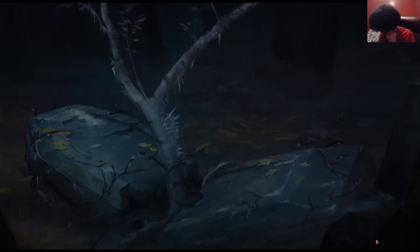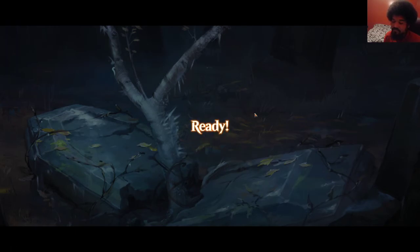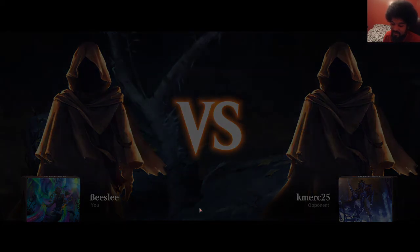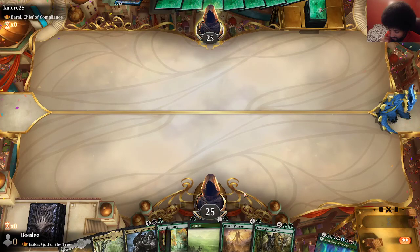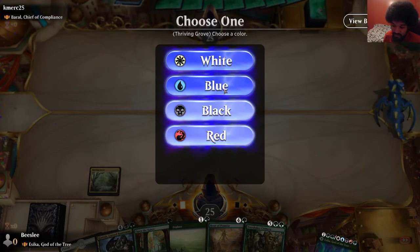Oh no, it's Baral. Oh god. So even if I do somehow finagle a way to get my commander in play, they have bounce spells and it's not doing much. Also, the things I cheat into play aren't necessarily the strongest against my opponent's deck. But I guess we're going to try. Green-blue, we can explore turn two — that's one of the few things we can do.